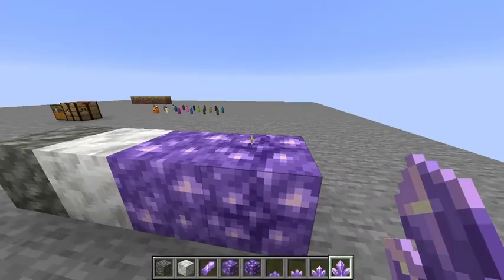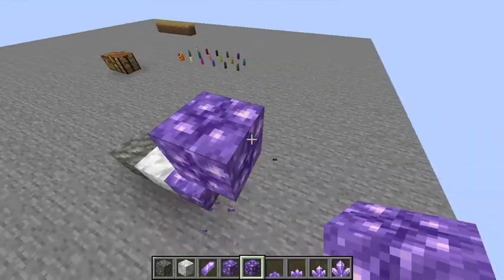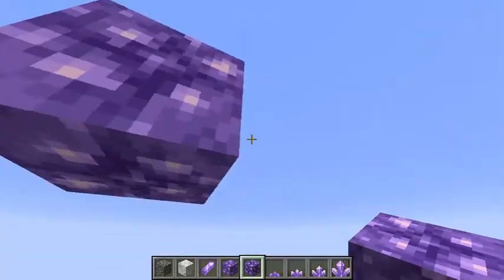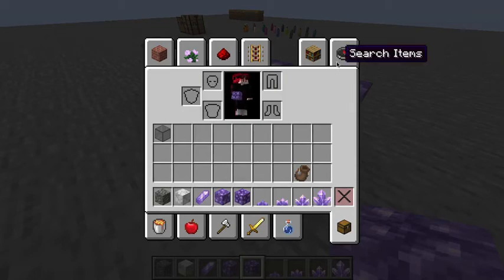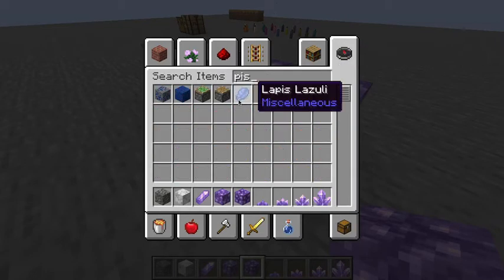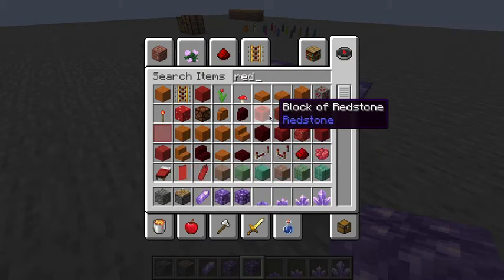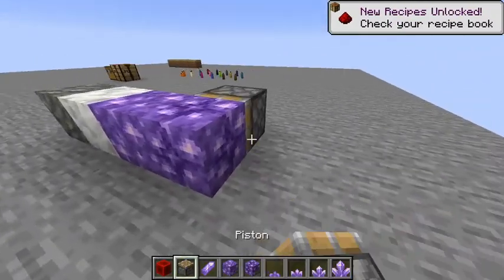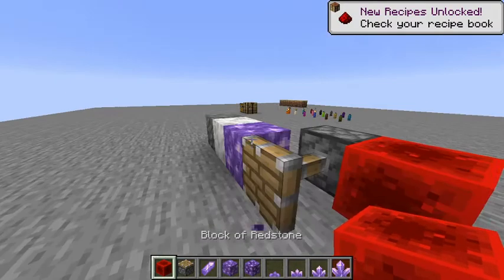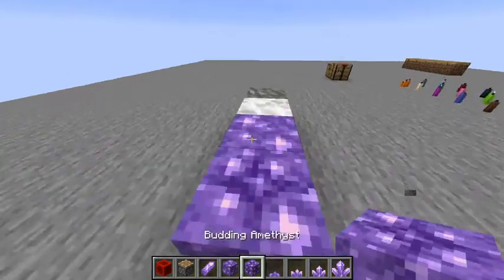They grow on all four sides, so you could probably make some farms with this. I just wanted to test something really quick — piston and redstone. Interesting. It breaks it. That's pretty cool.